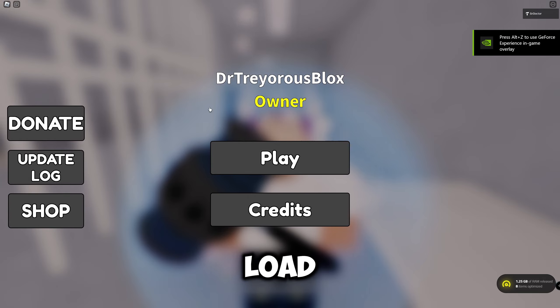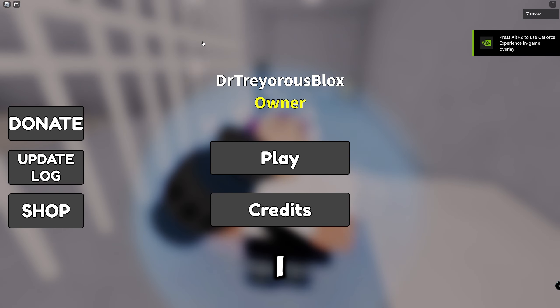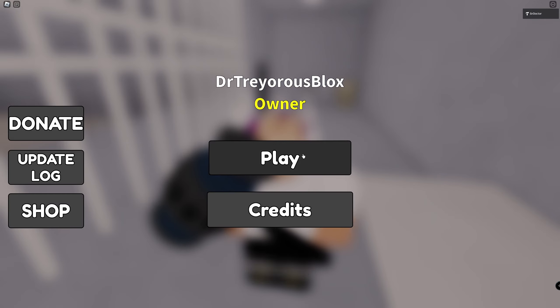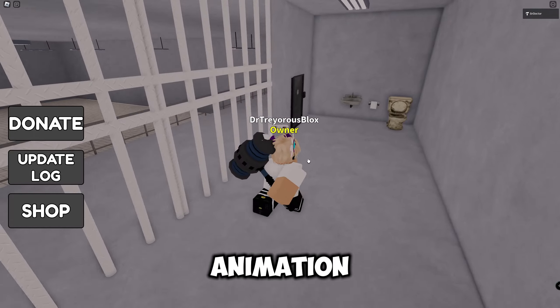Alright, so the first thing you'll notice when you load into the game is I added overhead text for your username and stuff like that. I also changed the color and text stroke, and I added a UI animation.